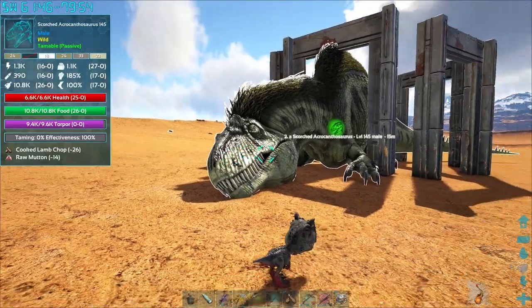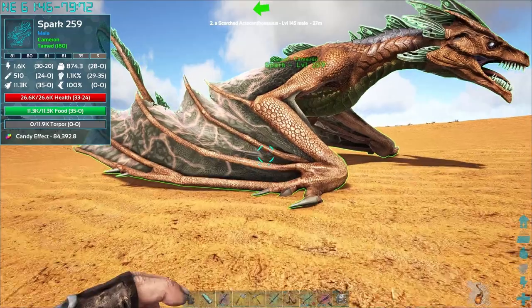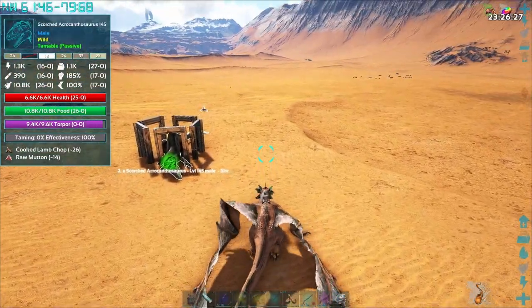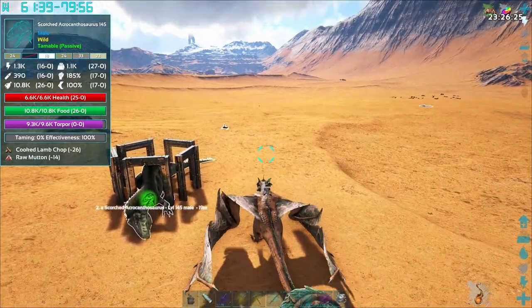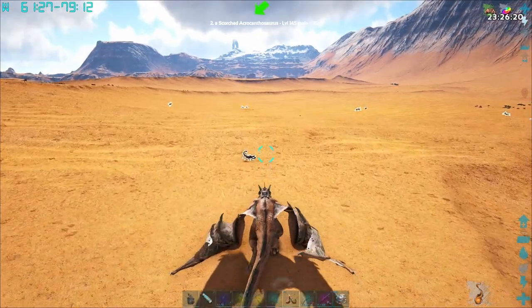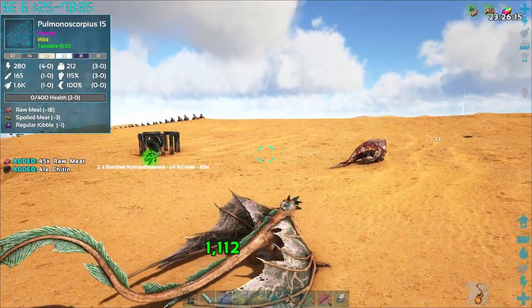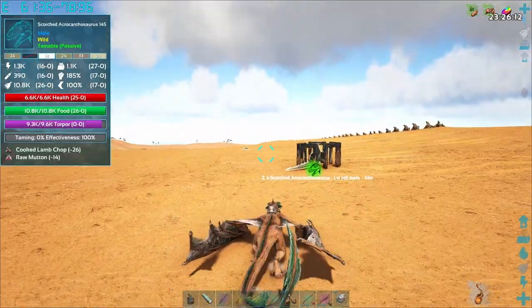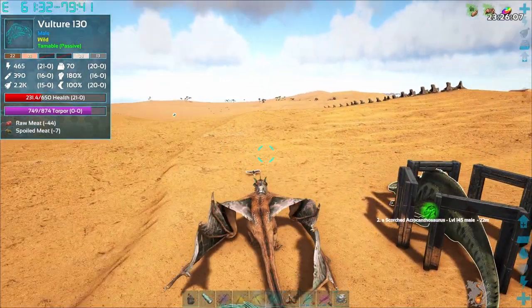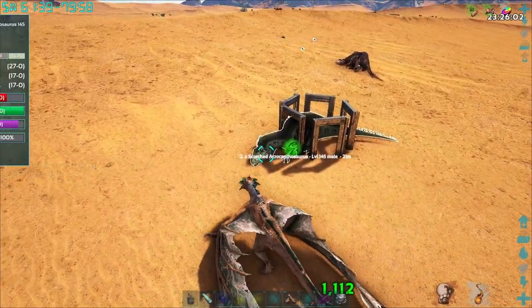So, a couple of important points to go over. The trap is almost a necessity for this. I've been able to tame two of them without a trap, but it's very difficult because they're just moving around. And if they become enraged and they're not trapped, you're going to die. It's that simple. Because they deal a lot of damage, they move fast.